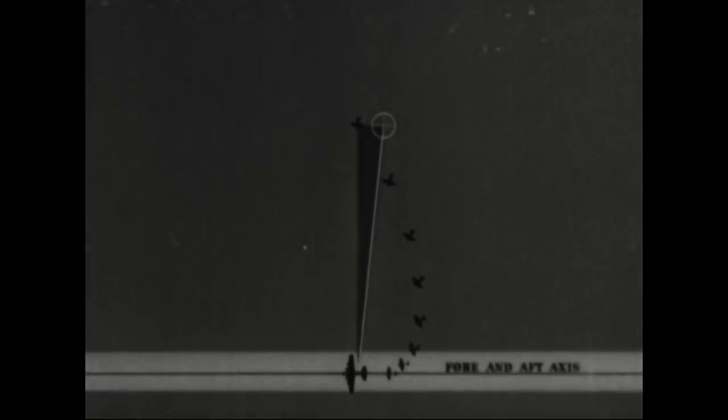Here's the amount of deflection for 90 degrees. Here's the 90 degree position as you see it. Now here's how you aim: using the 35 mil radius of your gun sight as a measuring stick, the proper deflection is three rads — or three times the radius of the gun sight. One, two, three. There. That's where you aim for 90 degrees.